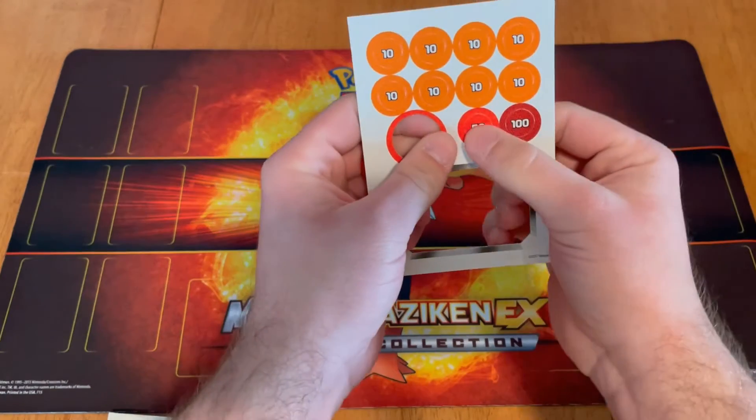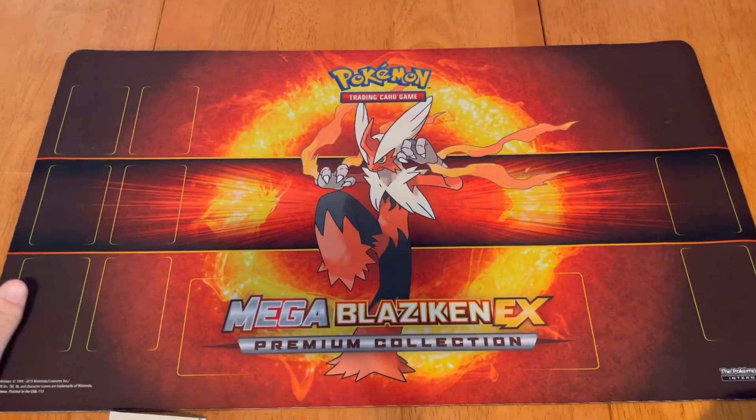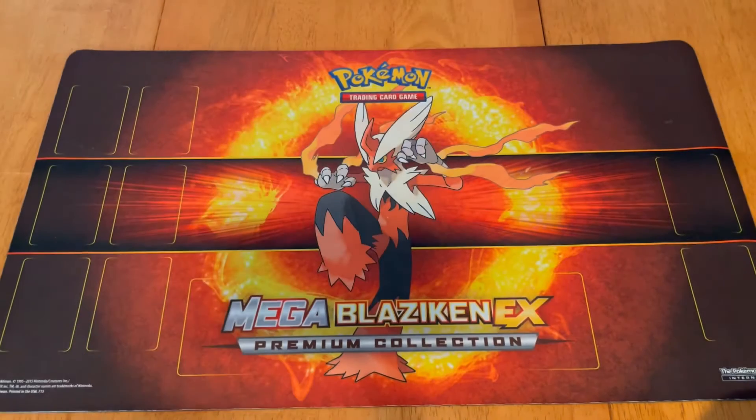Another thing that the decks come with are damage counters and a burn and poison counter, which is very useful since a lot of those aren't just on hand. It comes with convenient counters indicating that 50 damage or 100 damage has been done. So that's what I recommend if you're getting started — just go pick up a starter deck that runs about $10, and they come in all different types.